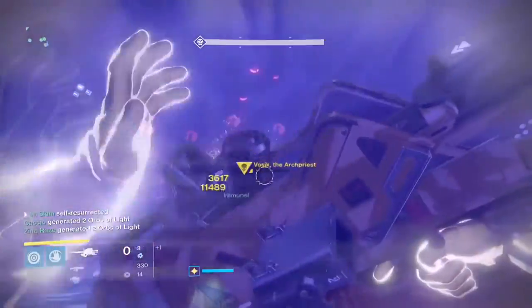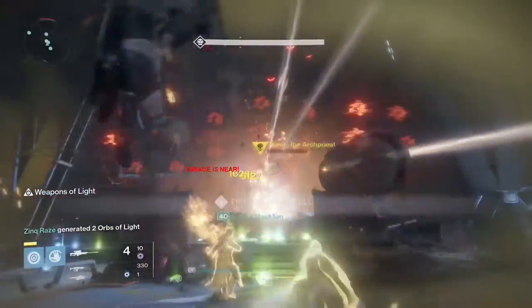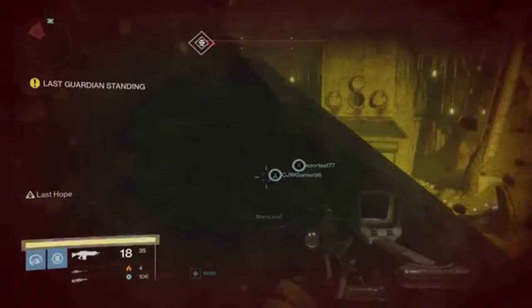First of all, since the burn is ARK, the best ARK subclass for massive add control will be the Stormcaller with ARK web activated. For your primary you should run Zalo Supercell and some kind of ARK secondary and heavy.